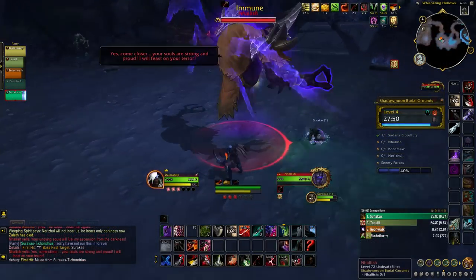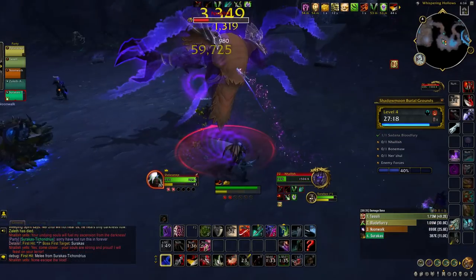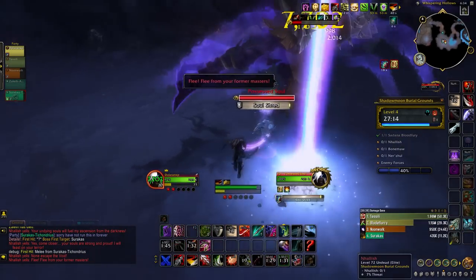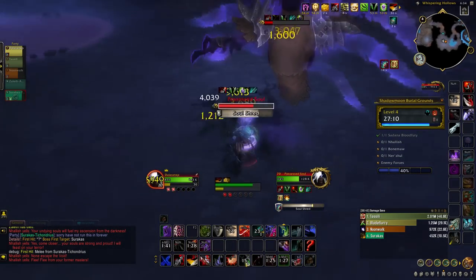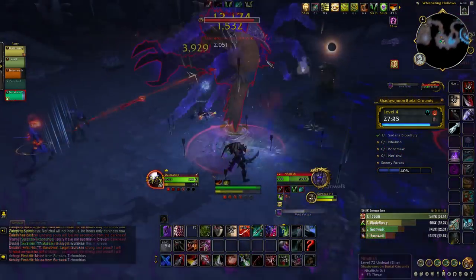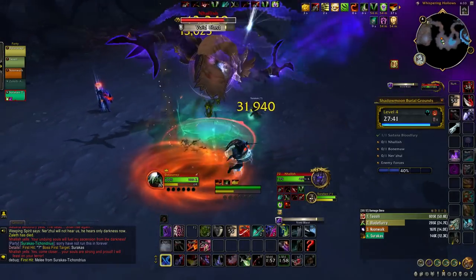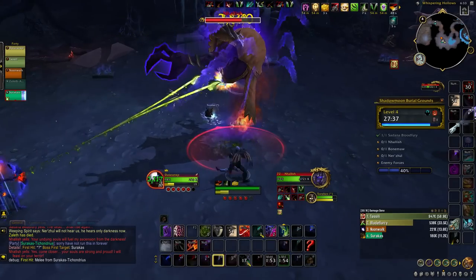The next boss is Nhallish, whose main mechanic is Soul Seal — he sends you into the void where you must defeat your soul and then click on Light Shimmer to return to combat. Besides that, avoid everything void-related: his Planar Shift ability pulls you closer, and Voided Projectiles from Void Devastation should be dodged. Your tank should be careful of his Void Blast frontal so as not to aim it at nearby allies.